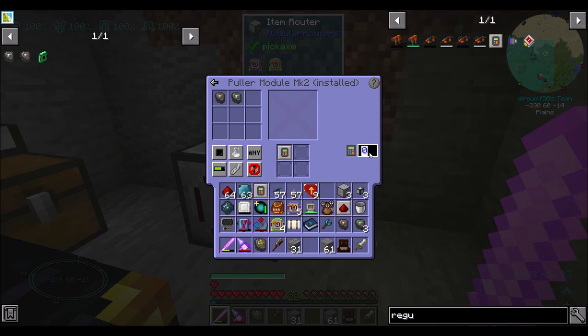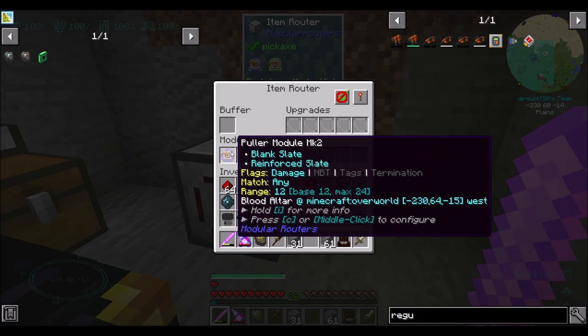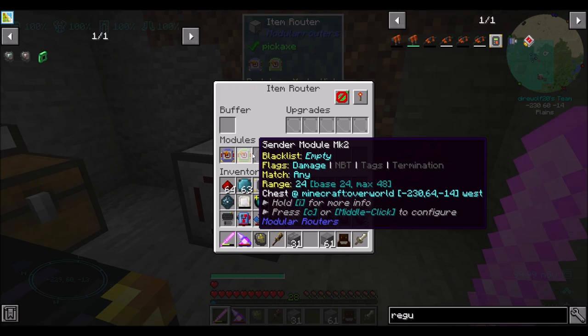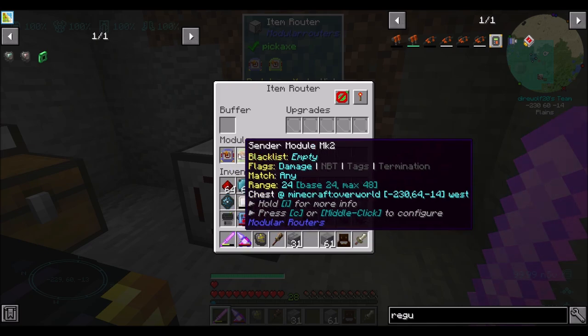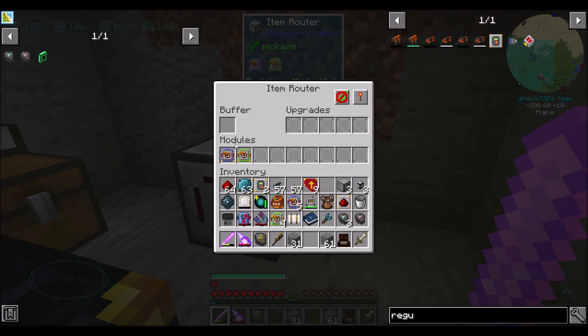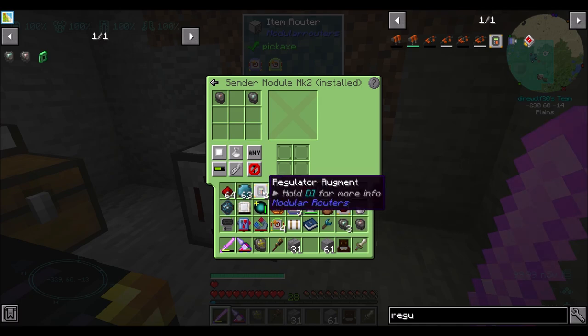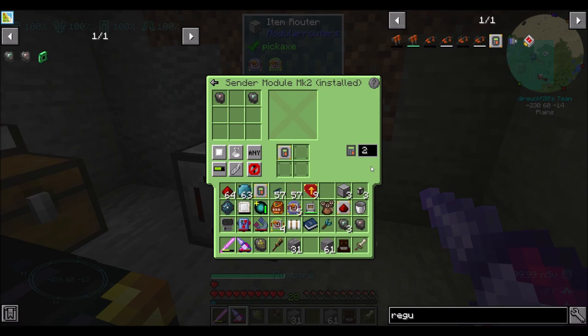I put a regulator augment in there — not in the puller, not in the puller. We want it in the sender module, which is going to the chest. The chest — we want to insert only these things, whitelist mode, and the same for you, whitelist mode. Then the sender we want to augment with this, so you only keep two in there at a time. What this should do is put one blank slate in, then two blank slates, then stop pulling blank slates. Then put one reinforced slate in, then two reinforced slates, then stop pulling reinforced slates.